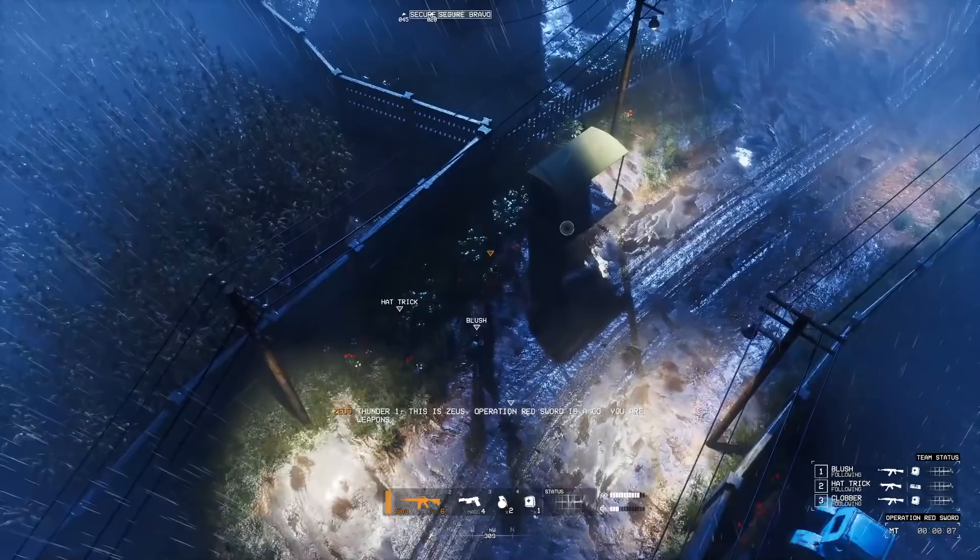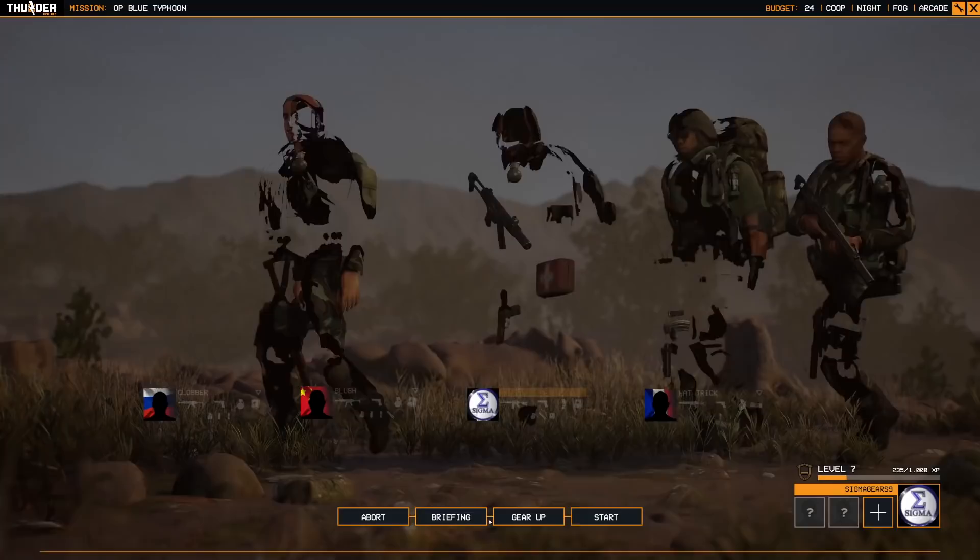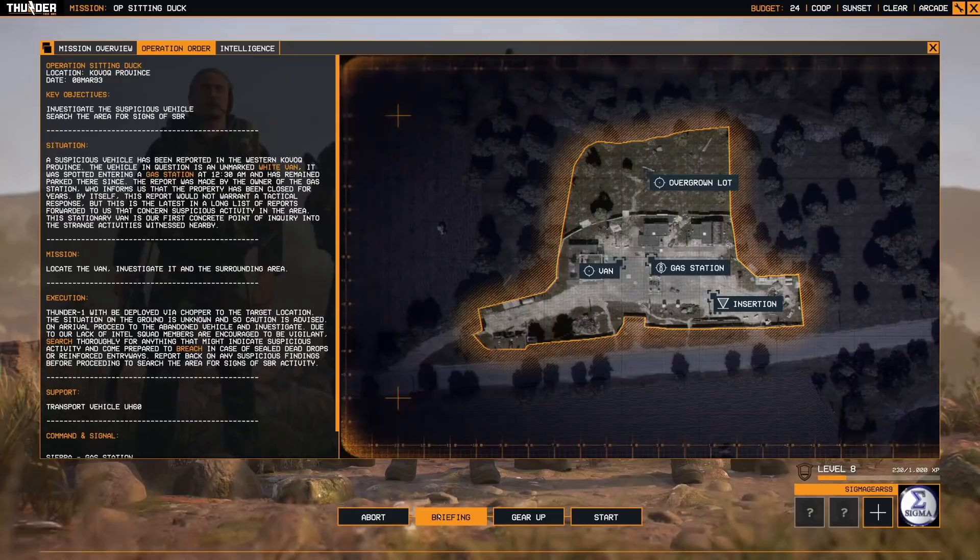Your squadmates can be controlled by other players or AI. Your team is sent to rein in the terrorist activity of an unhinged group of proto-nationalists known as the SBR. The game doesn't emphasize narrative — though your squadmates will have country flags by their call signs, they're all wearing distinctly American-styled camo. It's best not to think too hard about what's going on.